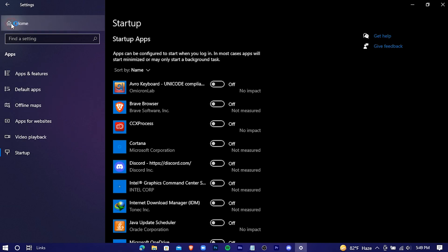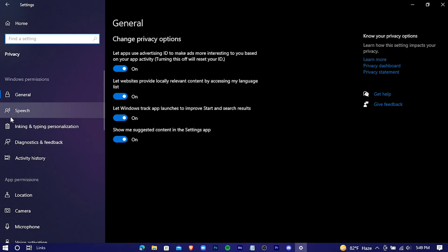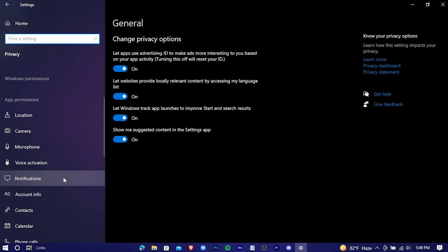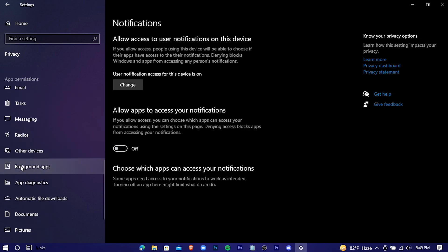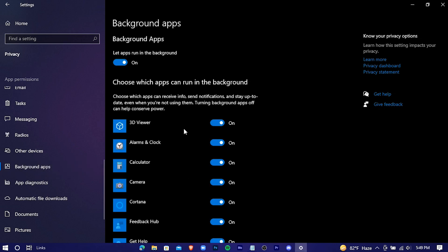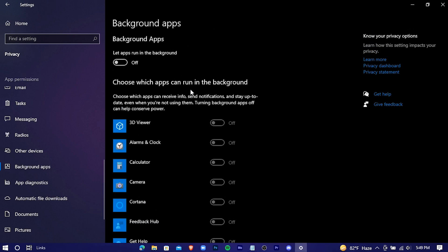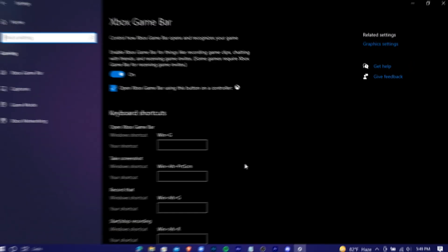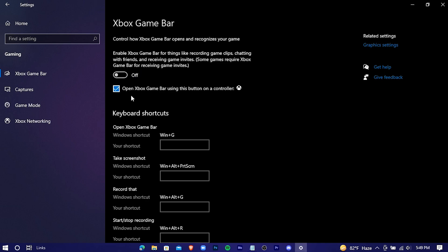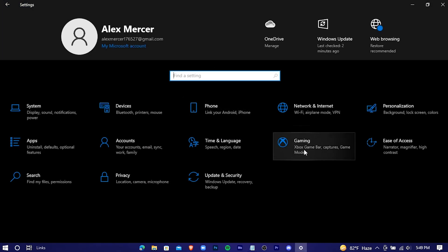Go back to Privacy, then Notifications — turn that off. Go to Background Apps and turn that off as well. Lastly, go to Gaming and turn Xbox Game Bar off. Then go to Game Mode and turn Game Mode on. Your Windows is now running on gaming settings.